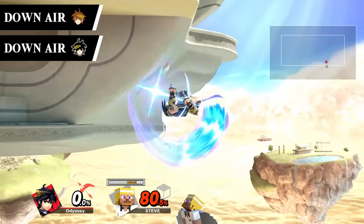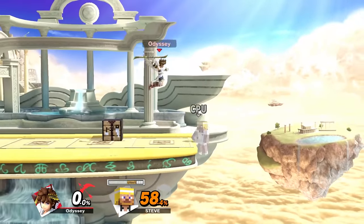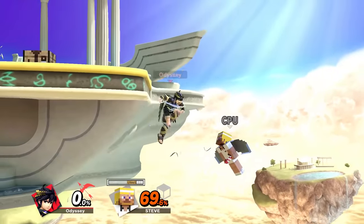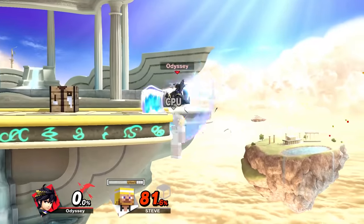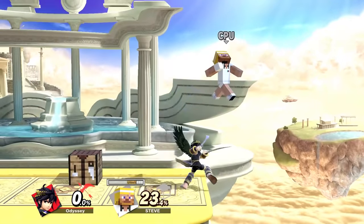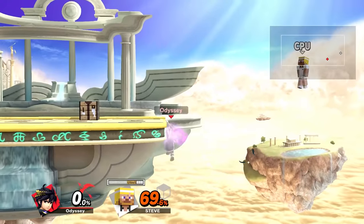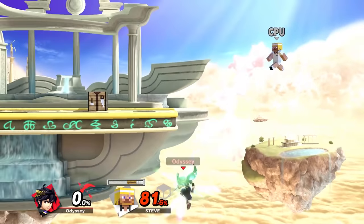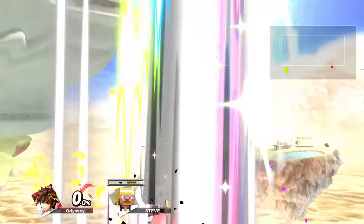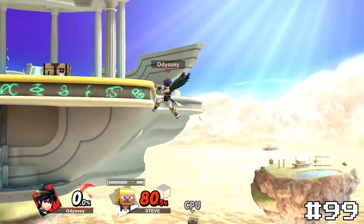Pit and Dark Pit's down air, the Under Arc Slash, just feels super inconsistent. There have been so many times I swear my opponent should have been spiked, but they are sent upwards instead. That's the other thing — the sour spots send upwards, so if you miss the strong hit, you'll basically be helping them rather than hurting them. Sure, this upward hit can be helpful in some combos, but in that aspect it makes pretty much every single one of Pit's other aerials except up air much more fun to go for offstage. This move just never feels right — maybe this is just a case of me needing to get good, but I could just never hit this, so I'm putting Pit at 100 and Dark Pit at 99 because Dark Pit is better.